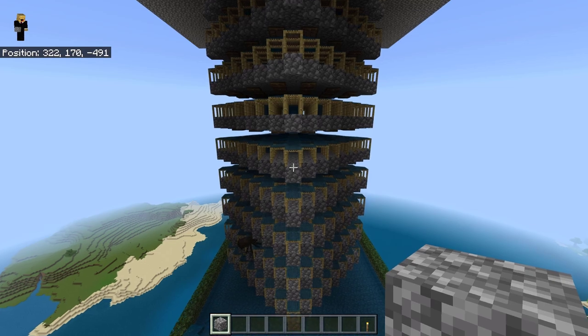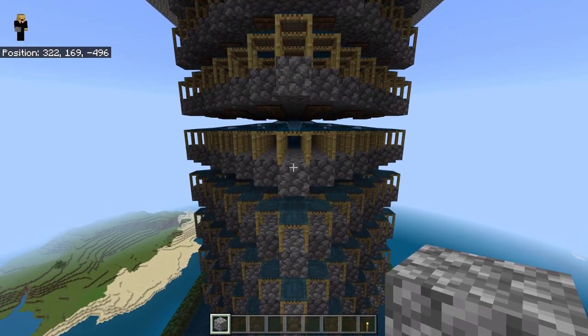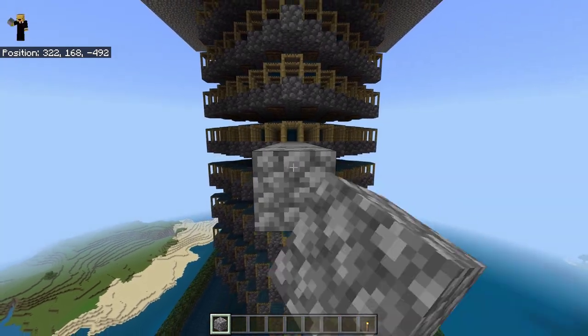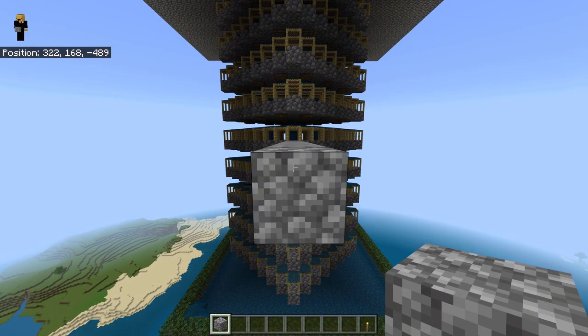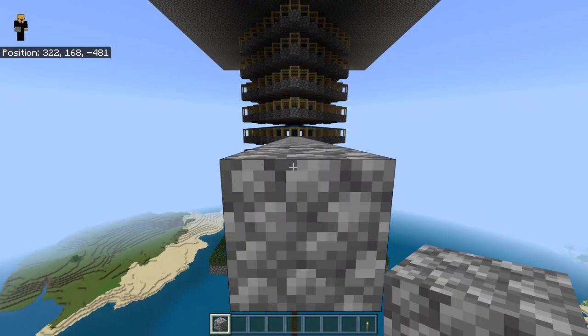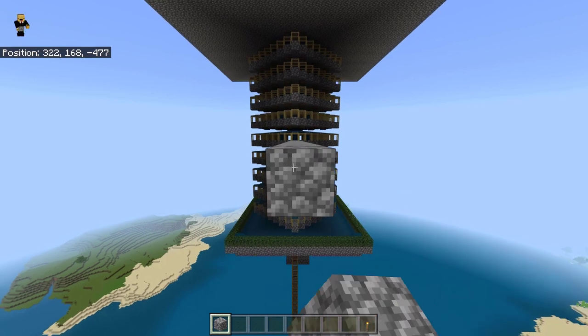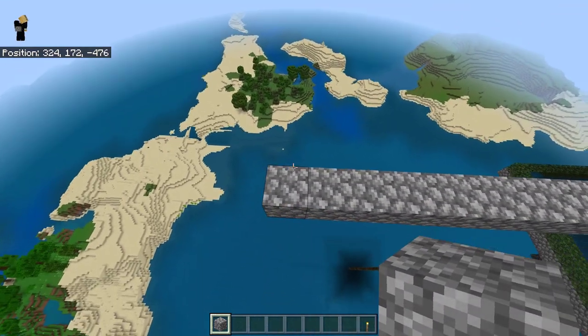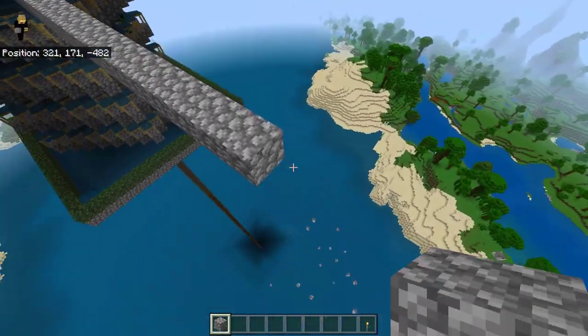The last step is to go to the layer in the middle and build out by exactly 26 blocks, then remove all the blocks except for the last block.